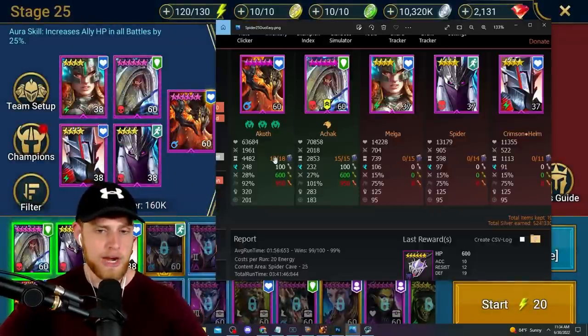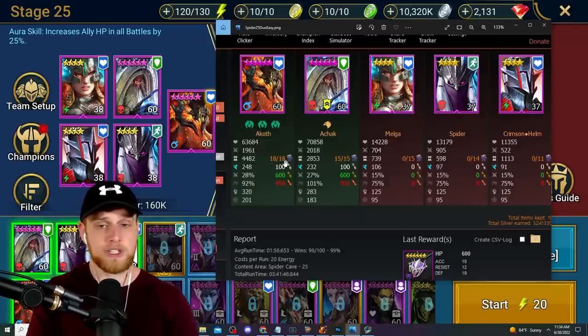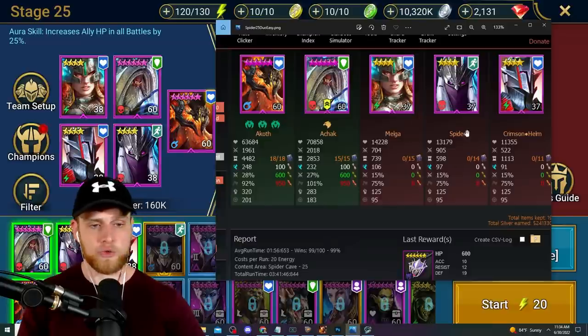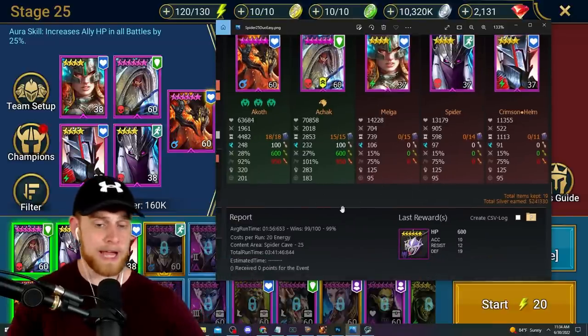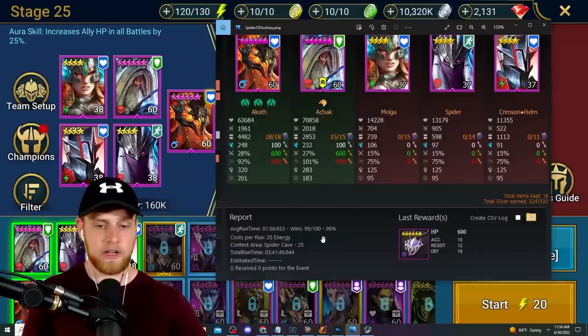You'll see that Akoth and Achak are both highlighted in green, meaning both champions are locked in. RSL Helper assumes that since you're running two max-level champions, they're probably farming champions and not food - so don't swap them out. The others are in red, meaning all those champions got swapped out over the course of 100 runs. We had a 99 out of 100 success rate - incredible.